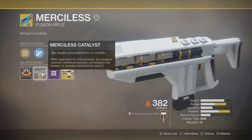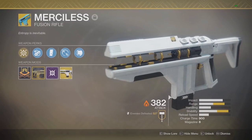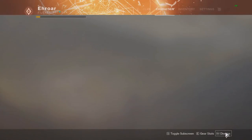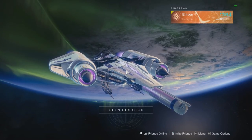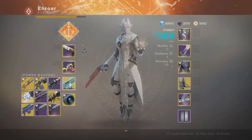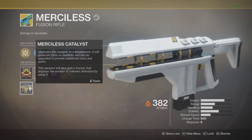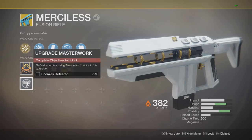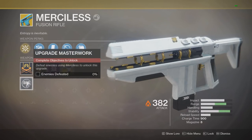So first, you get the Merciless Catalyst from drops from Strikes, from the chest. That includes everything from regular Strikes all the way up to Prestige Nightfall. I got mine from the Prestige Nightfall this week personally. The hard part is actually getting the Catalyst to drop for you in the first place. I finally got my second one from Strikes just yesterday, and I probably played 300 plus Strikes since mine came out.